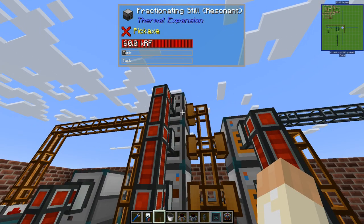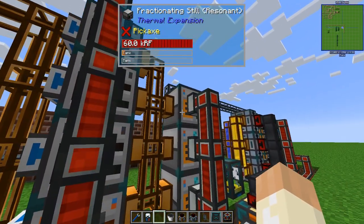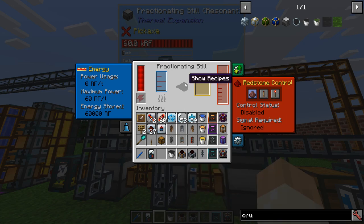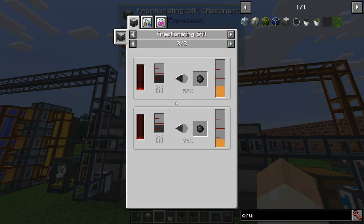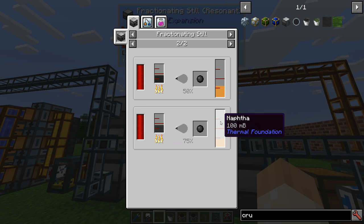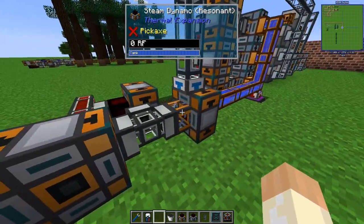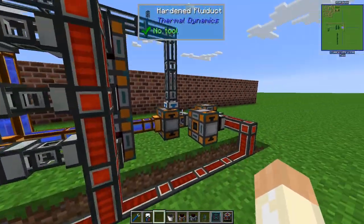On this side all of the fractionating stills are connected together because all will output NAFTA, and they are distributed equally or kind of equal to these secondary re-fractionating stills. On the backside we get the secondary output from these fractionating stills. Crude oil and liquefied coal will both give tar as a secondary product, as well as NAFTA. So the tar will be sent out and go way over here - we have a filter. So this steam dynamo will just burn it, transform it into steam, and this will generate some power and go back here.